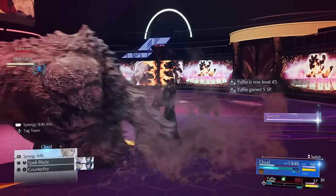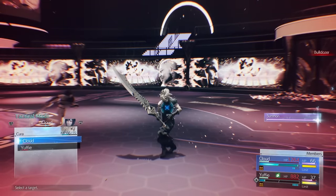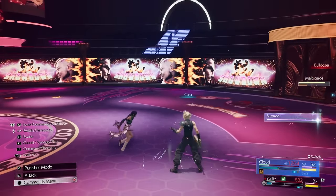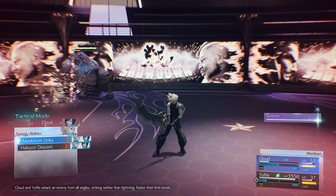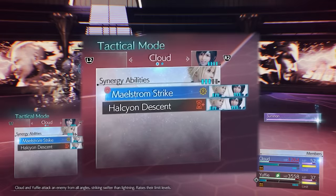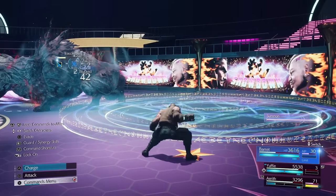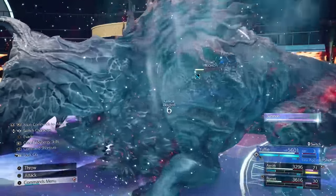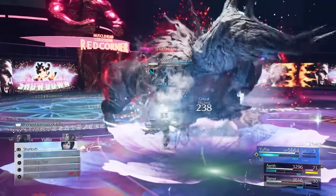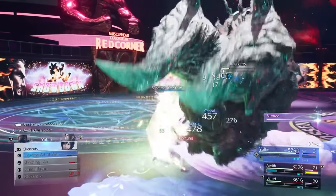One final thing to note about both synergy skills and synergy abilities is that the first time you use one that utilizes Cloud, the relationship between him and that character will deepen. You can tell which synergy abilities you haven't used yet by noting the yellow circle next to their name in the command list. And that's our guide on how to properly use synergy in Final Fantasy VII Rebirth. For more, make sure to check out our combat guide, our list of essential tips, and much more. And for everything else, keep it here on IGN.